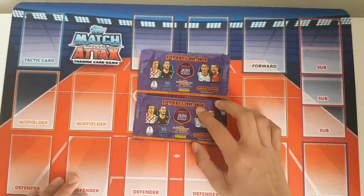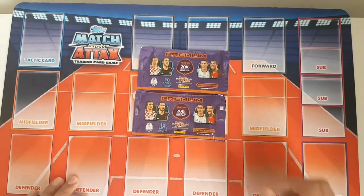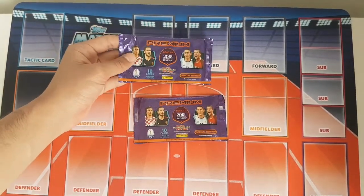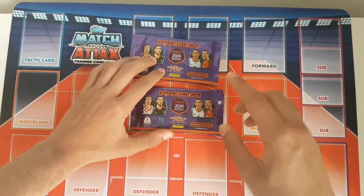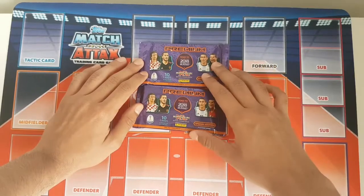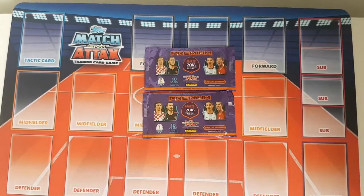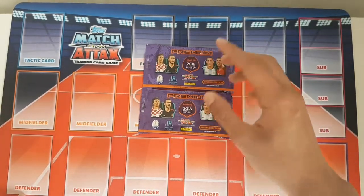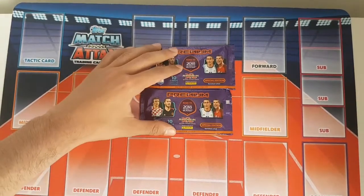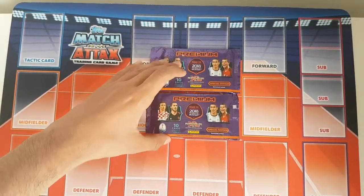Here we've got two packs of the Panini Adrenaline XL Road to 2018 FIFA World Cup — Russia of course. Obviously the actual World Cup is next year, but this is just a preset to it. Next year there's going to be the actual proper World Cup collection. I saw some of these in WH Smith and noticed they now have premium packets for this collection. I knew there were premium packets for previous Adrenaline XL collections outside the UK, in countries like Spain and Italy, but now they have them in the UK, which is awesome.